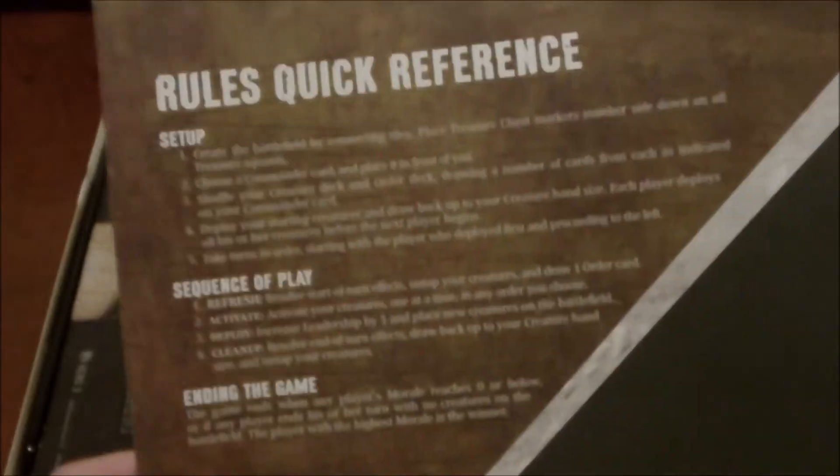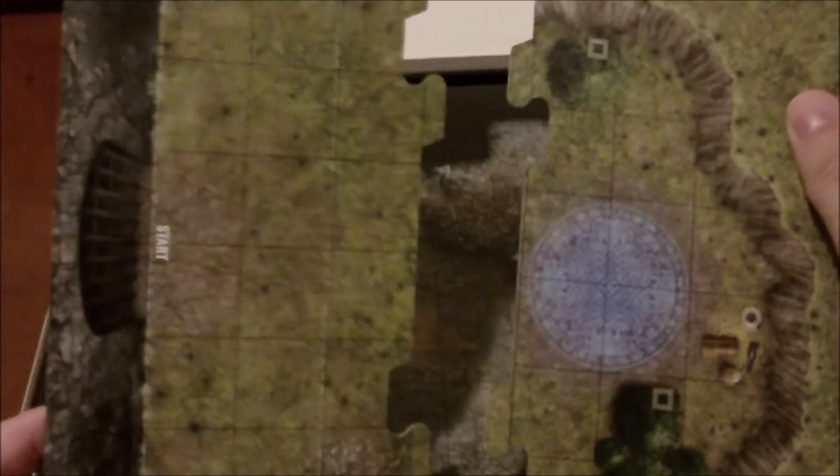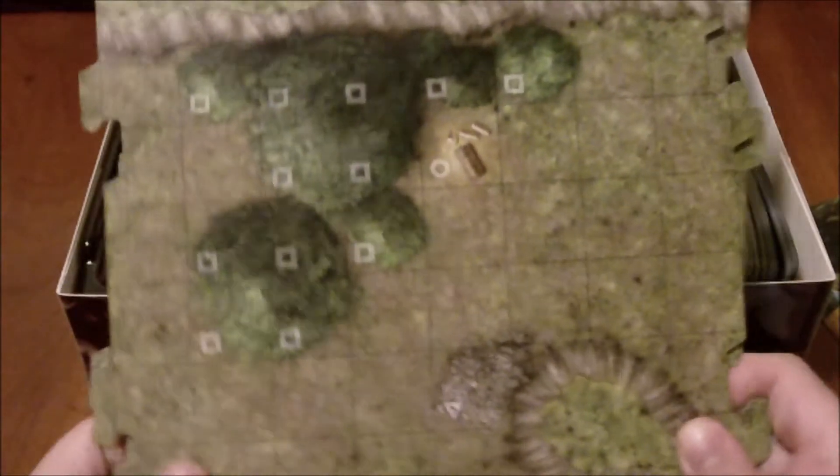Inside we have the rulebook — the cover matches the box art, which is great. It mostly shows off the cards and tiles using them as examples, with a little art up front, and the back has your sequence of play and quick reference. Then we've got the tiles. As I mentioned in the original video, each tile has a dungeon side as well as a wilderness side, which is pretty cool. They try to have similar features on each side. We also have two large tiles, each with a large magic circle, which also appears on the wilderness side.